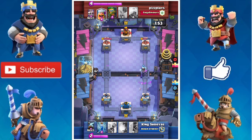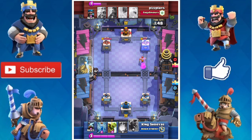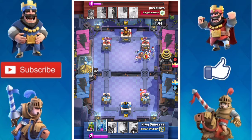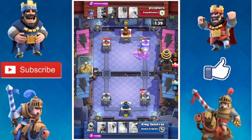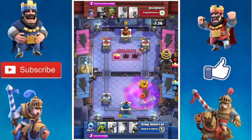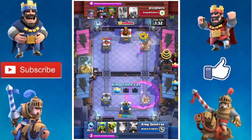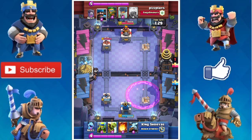I wanted to kill that Princess at any cost. He drops off his Lumberjack, and I had thought that Lumberjack would follow my Hog Rider, but it did not. I zap off my Skeleton Army and I also got that tower - we actually trade our towers. This was tough for me because I had a Goblin Barrel, and it was also tough for him because he had a Graveyard to get that second tower.